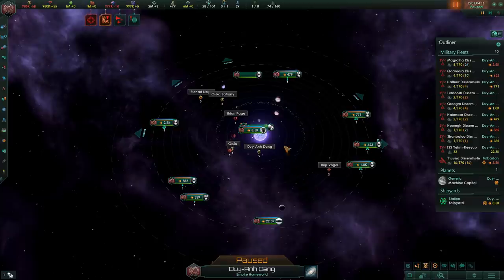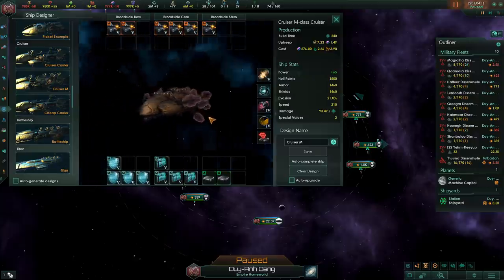Greetings everyone. I'm Stefan and this is the ultimate guide to ship design in Stellaris. In today's video I'll be covering how to design proper ships. We're not only going to be showcasing the best designs available in the game right now, but I'll also be demonstrating some good designs that you can use with whatever technology you have at hand. Today's guide is going to be focused on letting you know what sort of designs are good and what sort of designs are bad and will fail horribly.